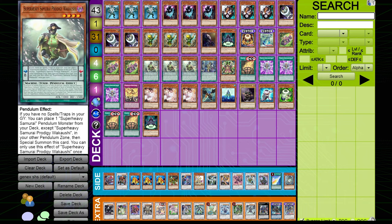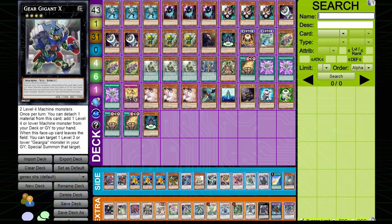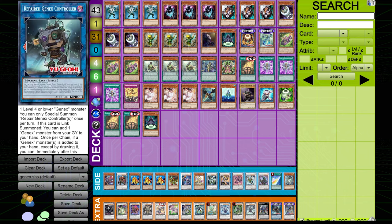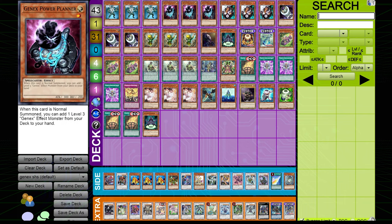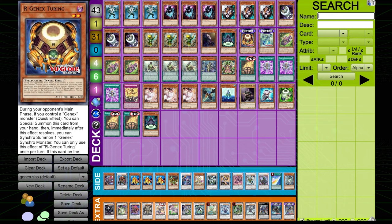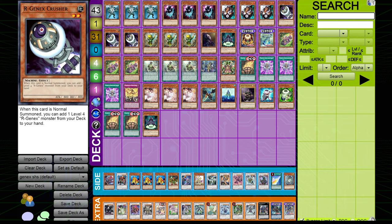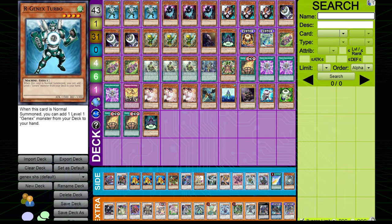The Gen-X engine doesn't have too many spells and traps, so we're taking in a Super Heavy package here to go into either Baron or Gear Gigant X. In the same way that Rescue-Ace or Vanquish Soul would play Super Heavy to either make a negate or grab their starter, we're doing the same thing — either making Baron to protect the link-one from hand traps, or making Gear Gigant X to grab Gen-X Turbo in case we don't draw one of our 15 starters.